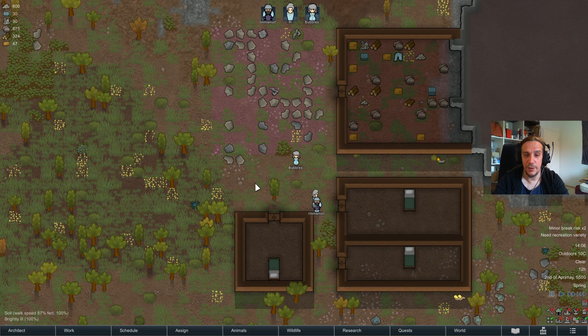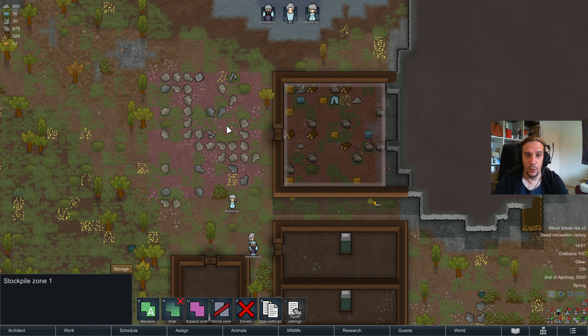Hi dear friends and welcome back to my tutorial gameplay series for RimWorld. I'm Icon and this is episode 2, where we will get food and electricity under control. Food and electricity go hand in hand for me — the reasons will be quite obvious in a couple of minutes.